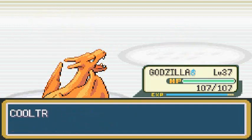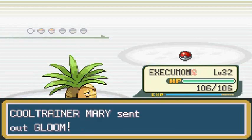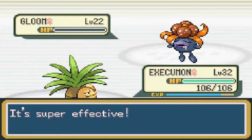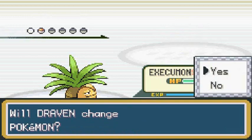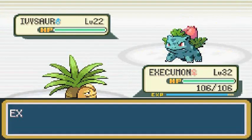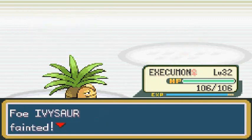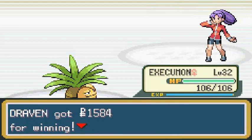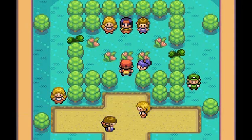Gloom is next — switching to Exeggutor to conserve Charizard's moves for the final battle. Confusion for the win! It doesn't survive at all. Some of these Pokemon have poison-type capabilities, so that's easy pickings for Exeggutor. Another Confusion — takes it to the shadow realm! Poliwhirl grows to level 33.